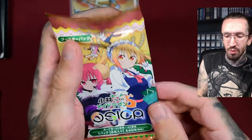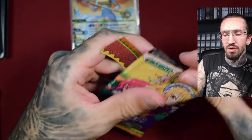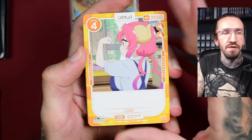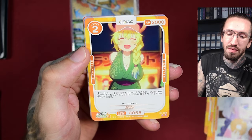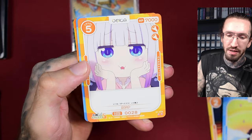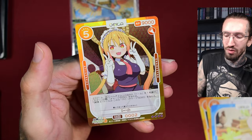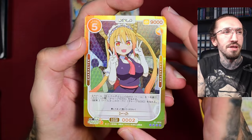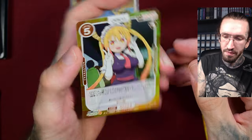Let's end with Miss Kobayashi's Dragon Maid. I opened it in a regular unboxing and then opened another box in a live stream. Even if I don't like the mangaka or author, it has some very cute interactions and characters. I like to collect Toru and Lukoa cards. I already pulled this one before, but it's a very nice four-star of Toru - very cute with some texture in the background.